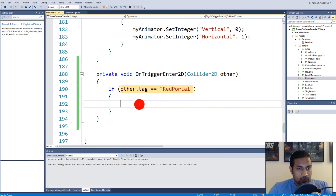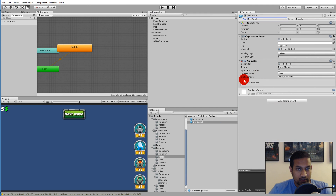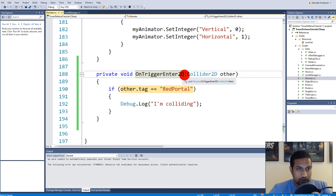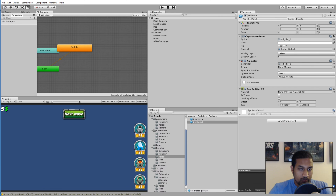Now we need to check if the collision works, so let's add a Debug.Log saying 'I am colliding'. But first we need to add a collider to our red portal — select it, click Add Component, search for Box and add a Box Collider 2D. Since we're using OnTriggerEnter2D we need a trigger, so let's check Is Trigger on the portal's collider as well.